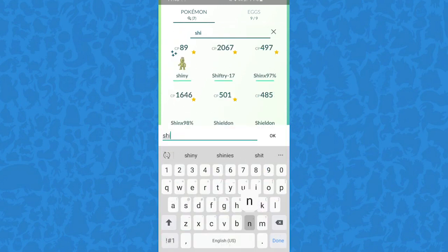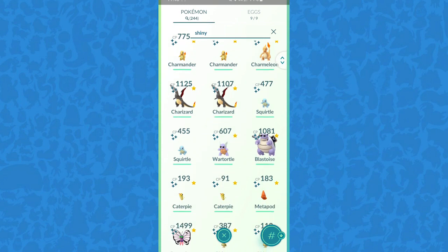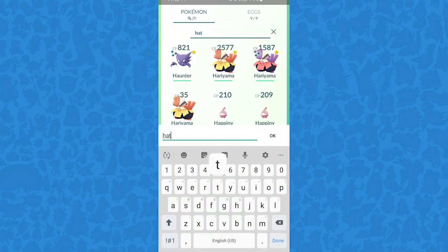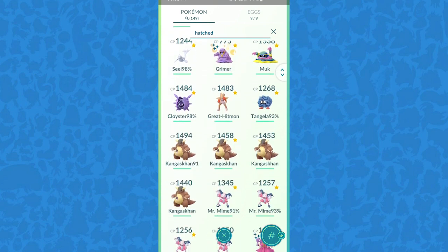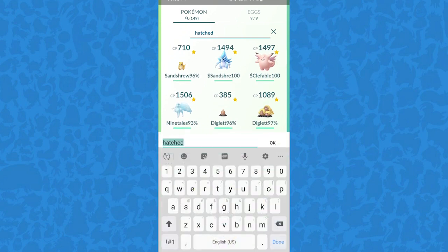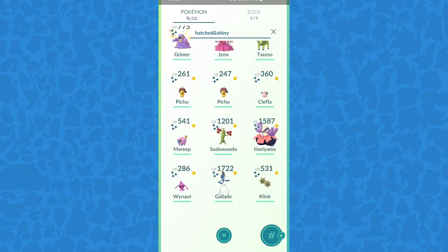Shinies are definitely my favorite search — I always like seeing what I have in my collection. My goal is to catch all 150 of them shiny. You can even look up hatched Pokémon and combine search terms using '&' — for example, 'grass & shiny' or 'fire & shiny' — to mix and match categories depending on the chart shown earlier in the video.